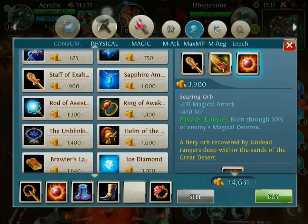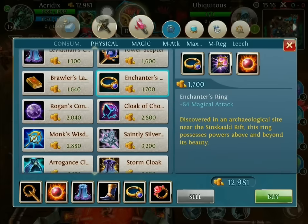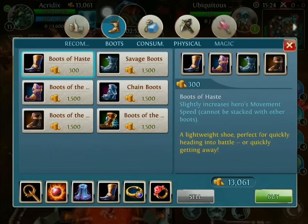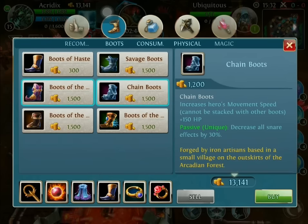After this, you should be starting to stack kills beautifully. We buy that Enchanter's Ring again. And by this point, you don't have to, but if you really need to, you're going to need some Boots. I typically go for the Boots of Firewalker just because of the extra magical damage, but Chain Boots is very good as well.